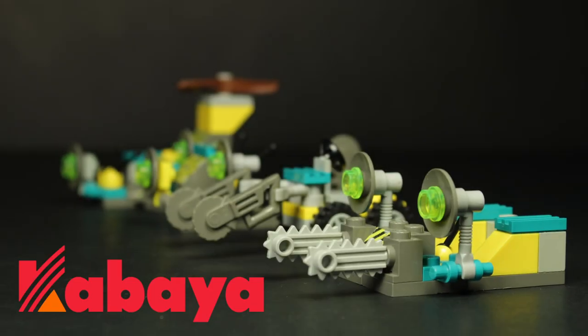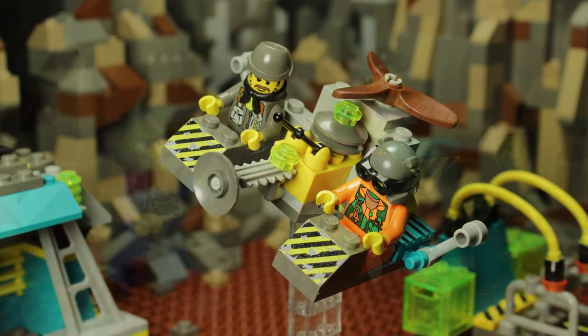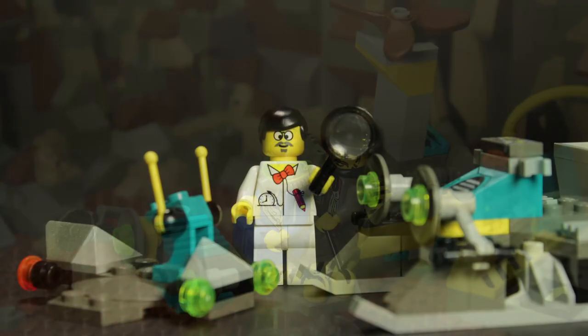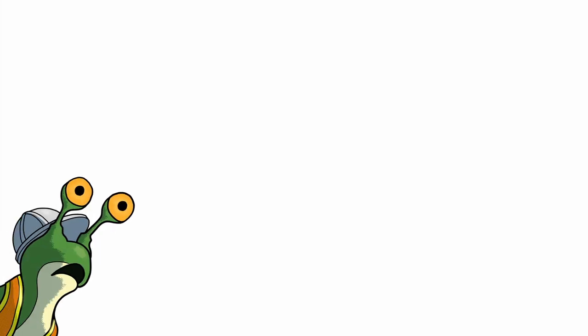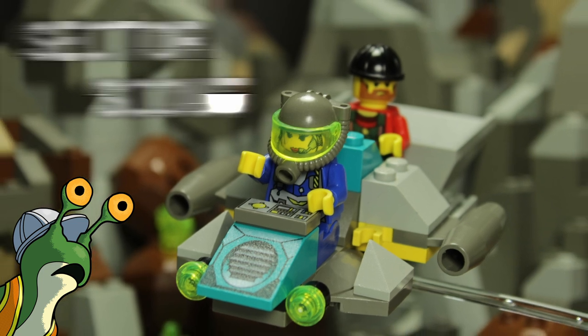After working on the Kabaia Rock Raiders retrospective episode, I was inspired to create a combiner model of my own using two of the retail sets. I decided to start small by merging 4910 and 4920, the Hover Scout and Rapid Rider. The result? A mid-sized flyer I like to call the Sector Scout.